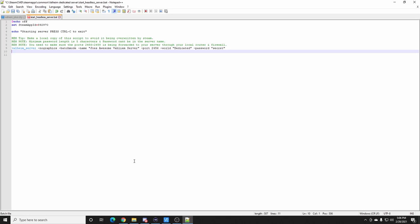If you want to do direct IP connections, you'd go to ipchicken.com to get your public IP address. Then you'd use that IP address followed by a colon and the port number — for example, something like 196.84.51.1:2456 — and that would be your direct connect IP address.